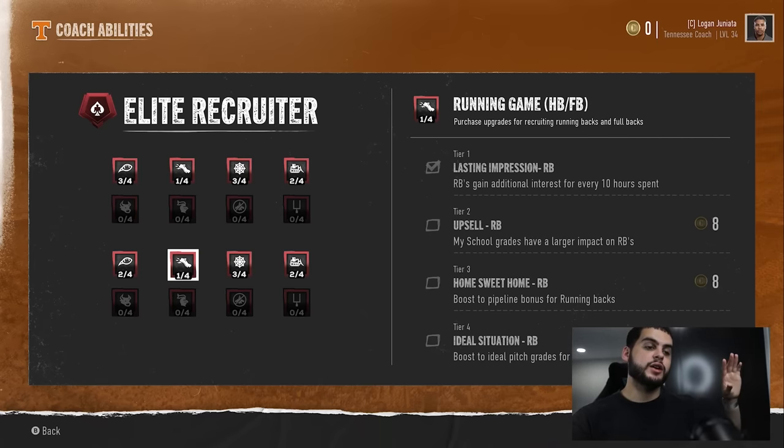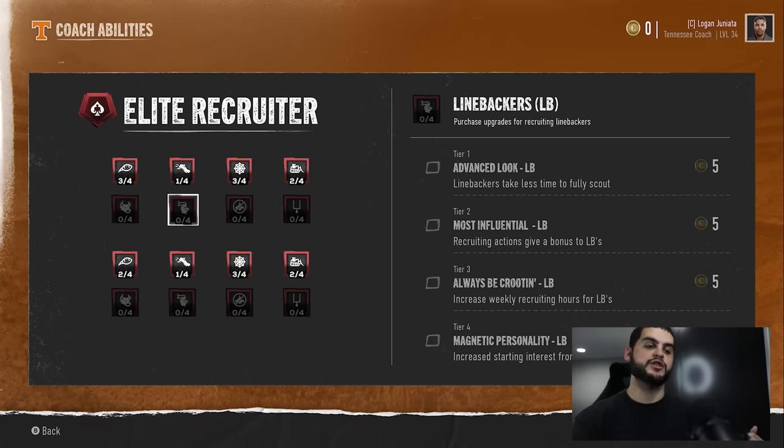Tier two: your school grades have a larger impact. This is the second stage of recruiting. Let's say you get to the next stage where you're in the top five and can hard sell them. When you send that hard sell with a bunch of A's or A's and B's, those may have done this much normally — but with 'my school grades have a larger impact,' your hard sell might do much more. And keep in mind, for every 10 hours spent, you're spending 7.5 or 6.5 hours' worth of tens.